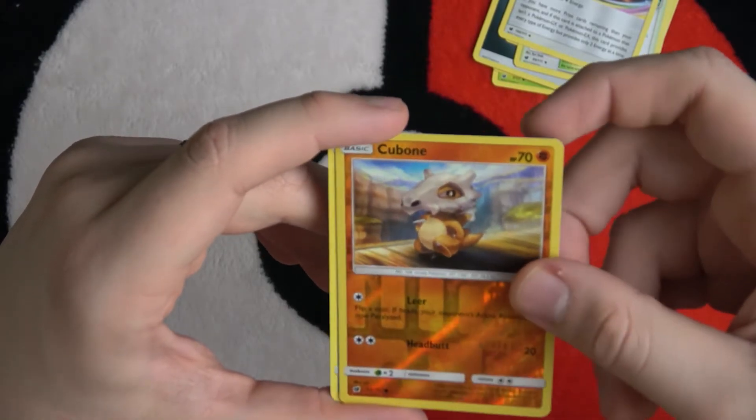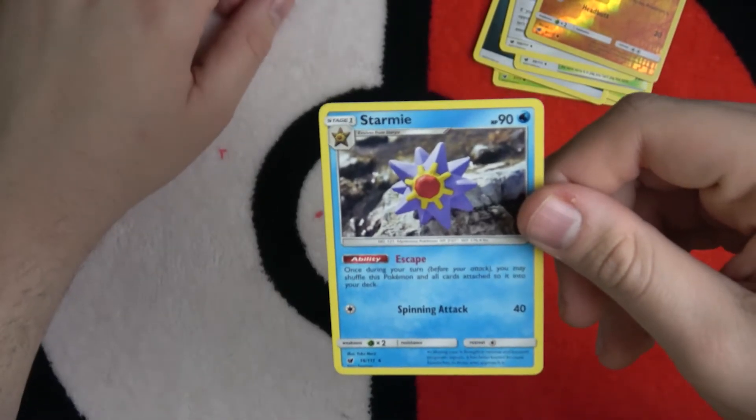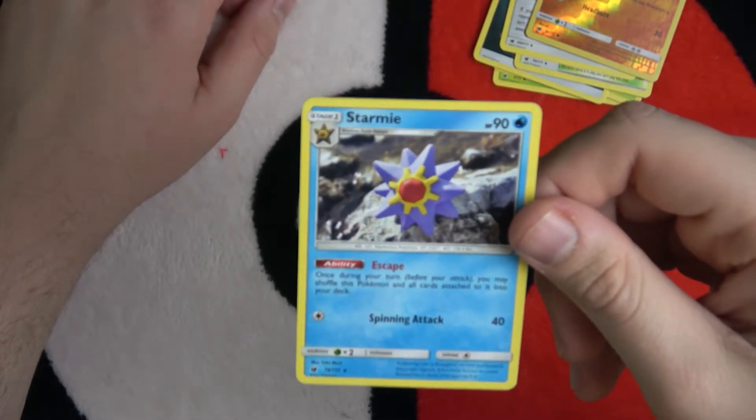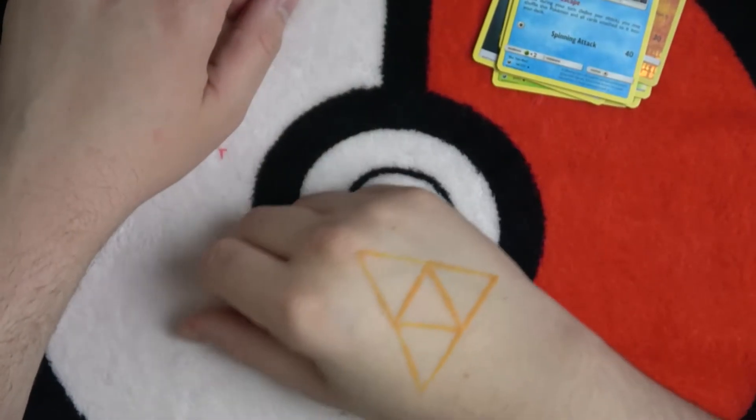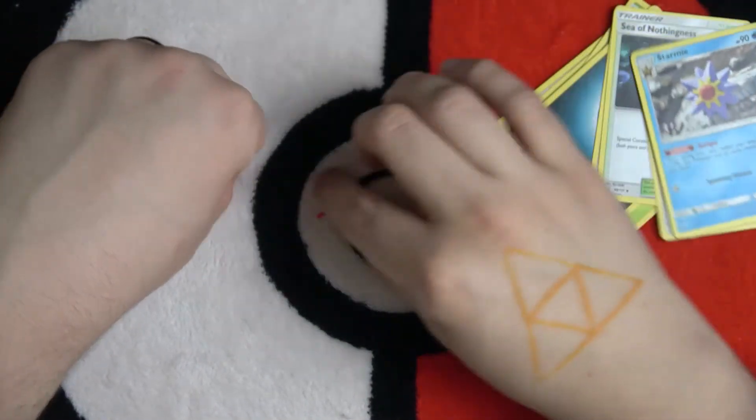Cubone reverse holo — just a common, but very cool to see that. And our rare in the pack is a good old Starmie. I do like Starmie a lot — I'm a big water Pokemon fan — but it is a non-holo, so no reason for too much celebrating.